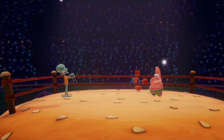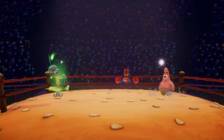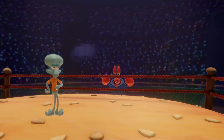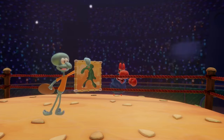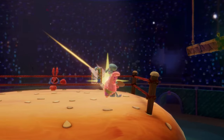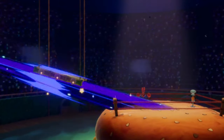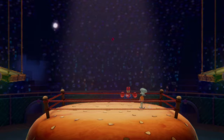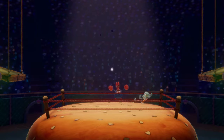Squiddy's other specials include his clarinet, which fires a projectile that gets stronger the longer you hold the button, and a side special called Artistic Genius, which pulls a random painting from his portfolio — different paintings have different strengths. There's also his up special: Squidward hops on his bike, which immediately explodes and sends him flying.